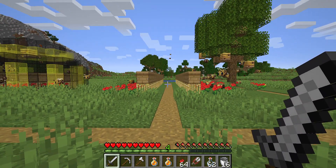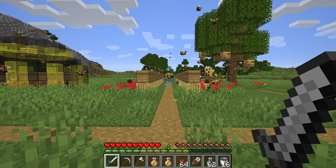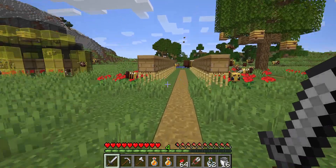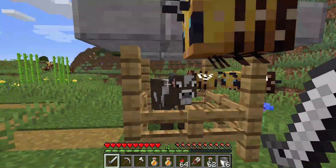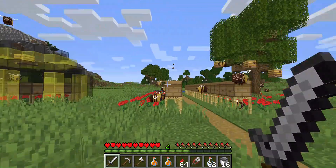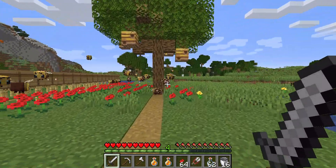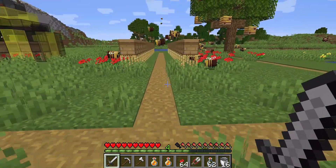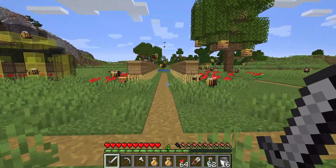Hey guys, it is funnygamer here and today I will be playing in the latest Minecraft snapshot, which is snapshot 19w34a. In this snapshot, which was just uploaded yesterday, there is a new mob called bees. As you can see around here, there are a few blocks you may not know exist. If you'd like to know and get up to date on all the new bee things, I will be making another video just about bees.